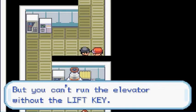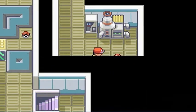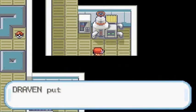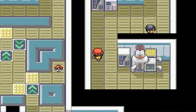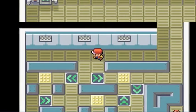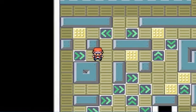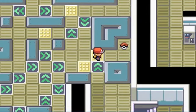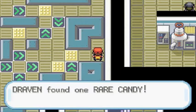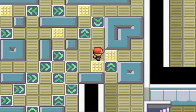The grunt says you can't run the elevator without the lift key. Let's grab this item — we found ourselves TM21 Frustration. It's a good move if your Pokemon doesn't like you, usually for a Pokemon you barely caught. But eventually, when your Pokemon grows to love you, it becomes weaker and weaker — so not really a good move later in your adventure.